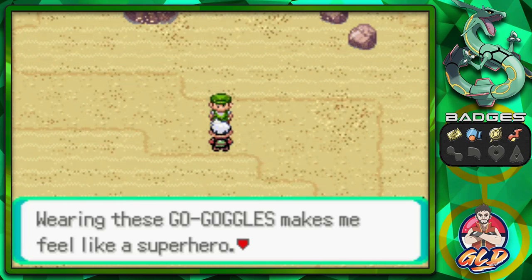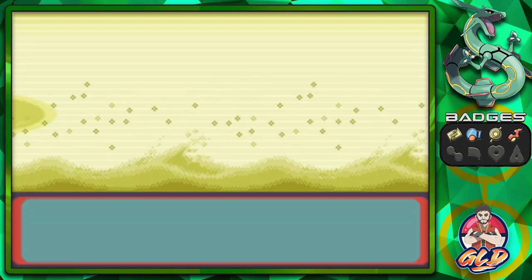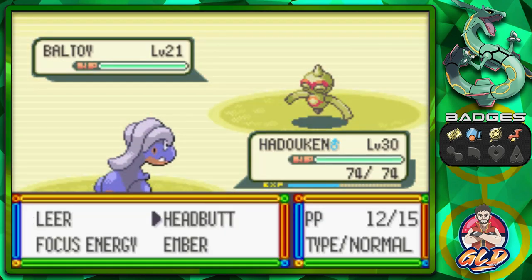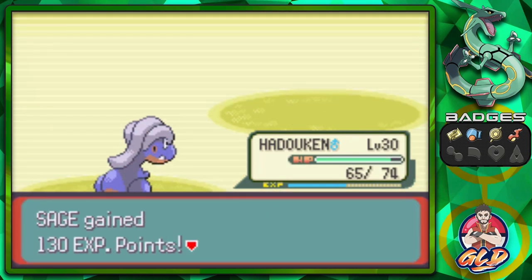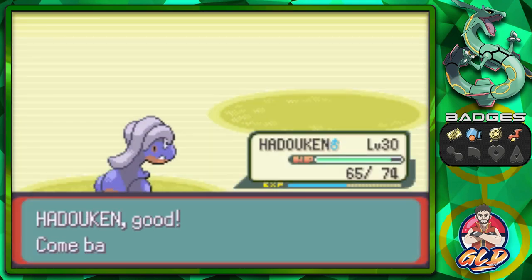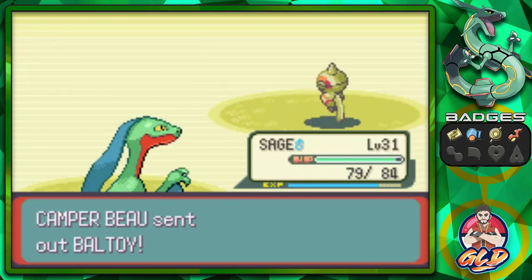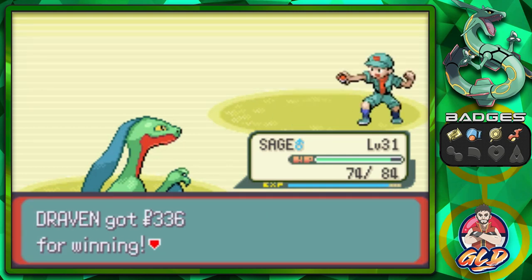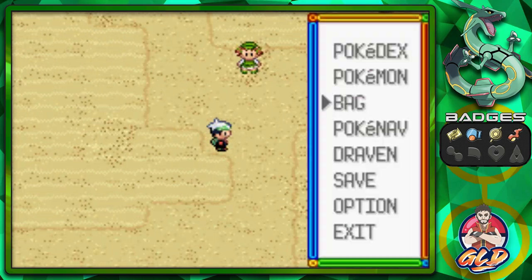Let's battle this next guy. Here we go taking on Camper Boo — he's coming out with his Baltoy. This Pokemon is worth considering capturing, because it's a pretty good Pokemon when used correctly. It is both Ground and Psychic type, and it's a tank when it comes to both physical and special defense.